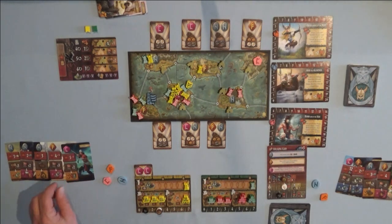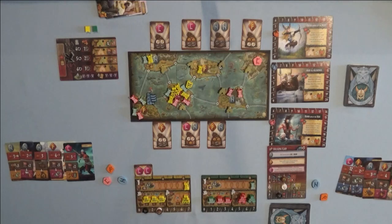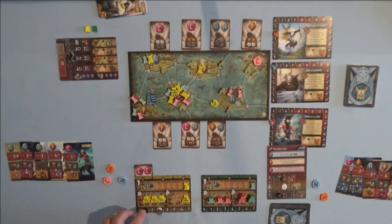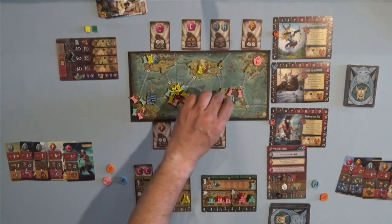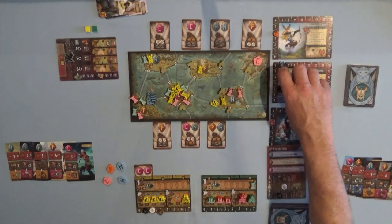My final turn — I get to sail a boat two spaces. One, two — I can put a settler there and capture. I'll pay one food to drop my settler. I have influence of three to his two, so I captured the N rune symbol, which brings Odin to seven now.